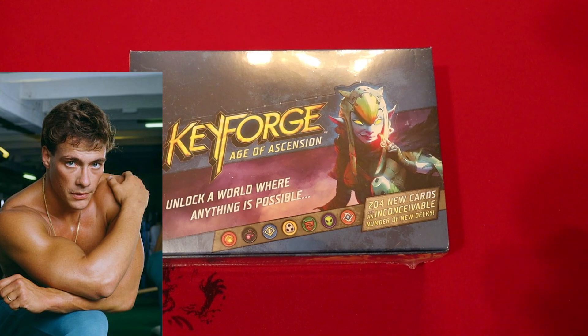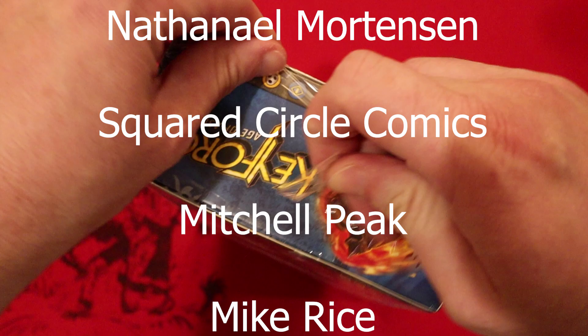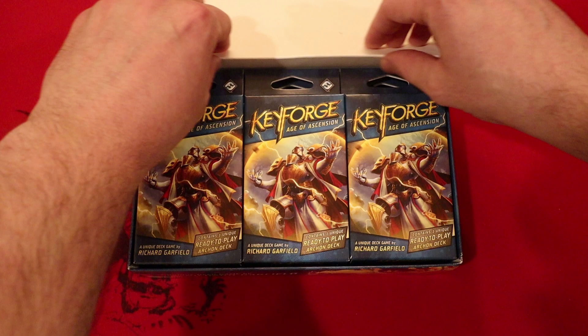Hey guys, it's Jean-Claude. One thing before we open this new box I want to point out — it says 204 new cards and an inconceivable number of new decks. Why do we keep getting the same old rares? That's crazy to me. Let's see some new rares in this box. Keep seeing like Vemos Lightbringer, Oath of Poverty. The Oath of Poverty is great, but there's just a lot of the same — Rock Curling Giant, which I like as well — but we just keep seeing old rares that aren't really that attractive. They're fine in this set, but I want to see new things.